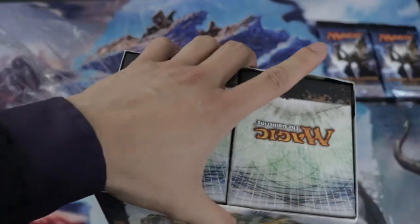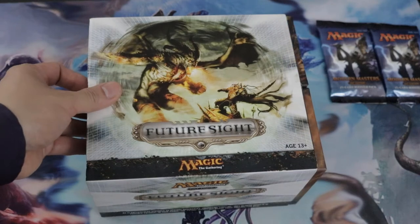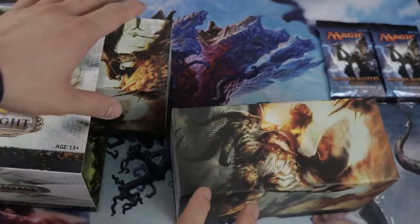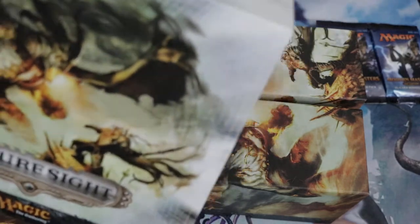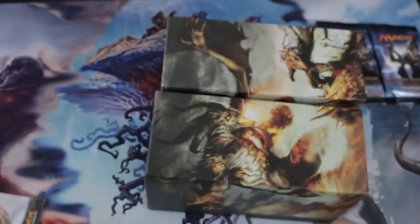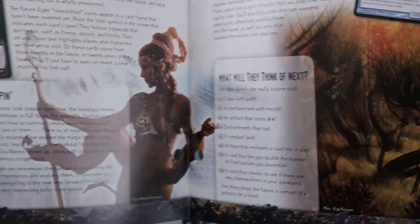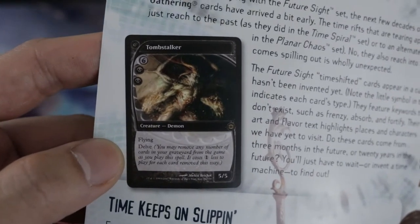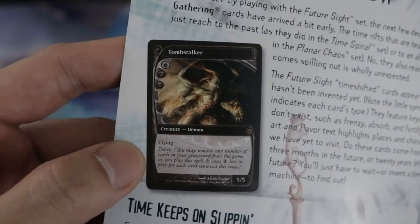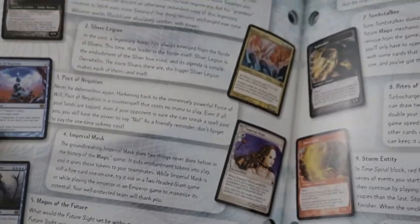I like how the older sets are... This is the Time Spiral block. What I noticed from the older sets is they come with two fat pack boxes. So along with it is the usual cardboard covering. And you see Venser here on a player guide. Tombstalker — what do you think guys? Do you think Tombstalker is actually a good sub for the Angler in Death's Shadow? I think it's a good idea too, it has Delve. So these are the notable cards in the set.